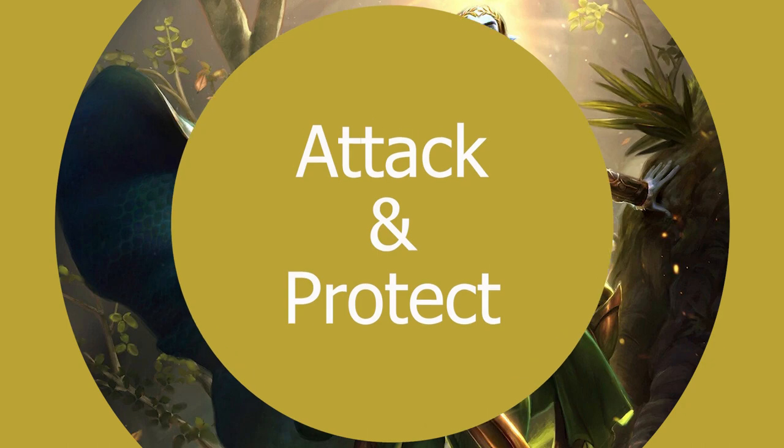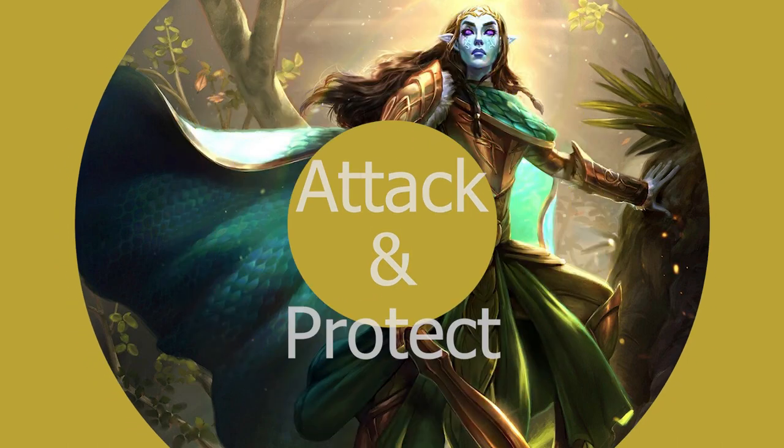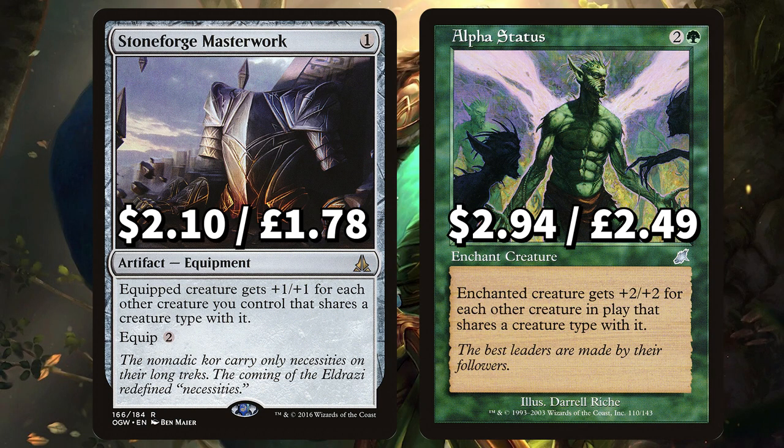This deck really is all about that Voltron, so now we're looking at that dangerous equipment, enchantments and protection. First up is Stoneforge Masterwork to give Lathril +1/+1 for each other creature you control, and Alpha Status to give Lathril +2/+2 for each other creature in play that shares a creature type with it. In Elf Tribal this could get lethal.